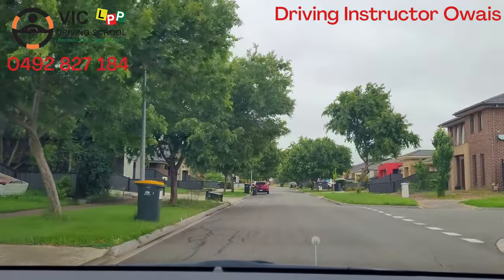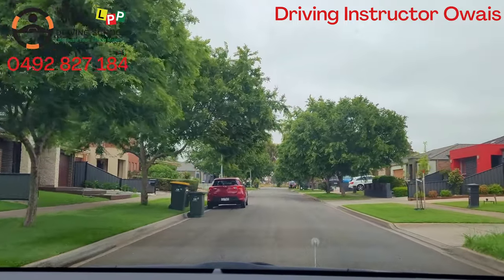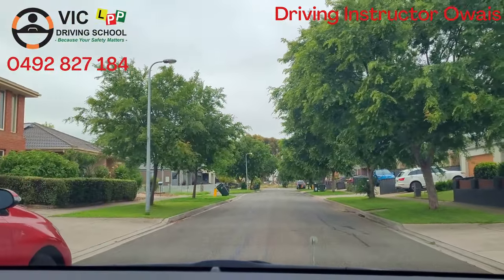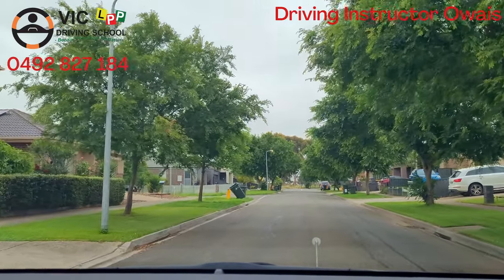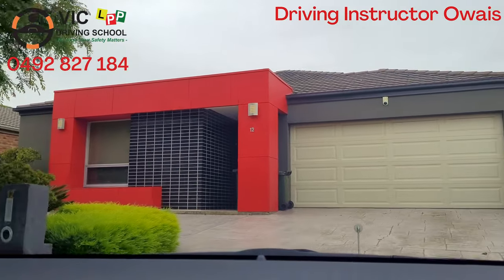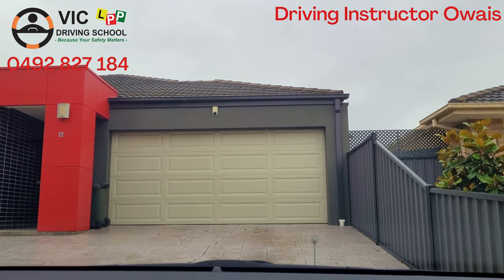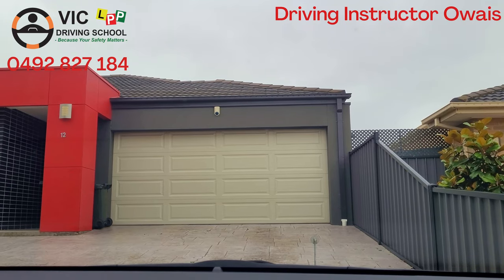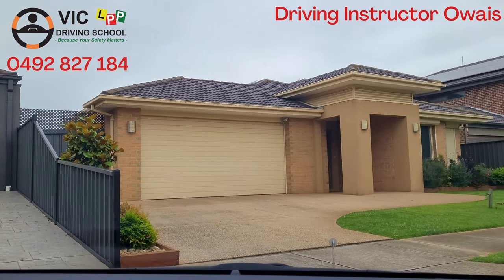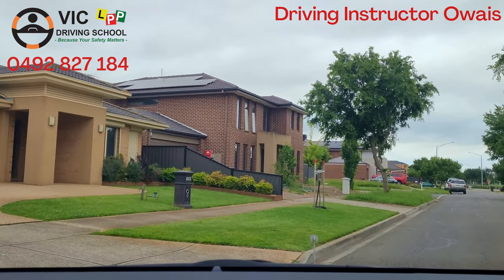Where safe, do a 3-point turn. Check the right place, indicate, check center mirror and side mirror. When you find a safe place to do the 3-point turn, check the driveway, come to the walkway, check right side of the road, left side of the road, and back side. Keep turning — once it's clear and you're on the road, indicate right and then go.